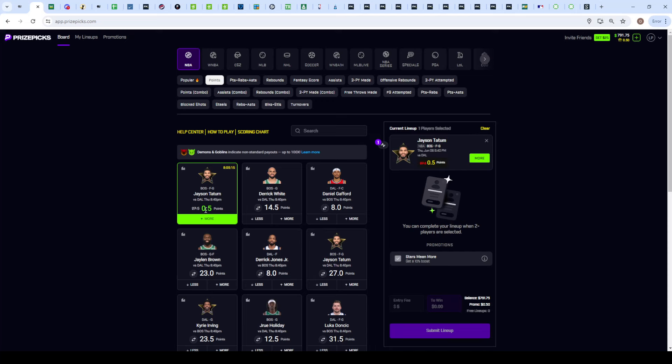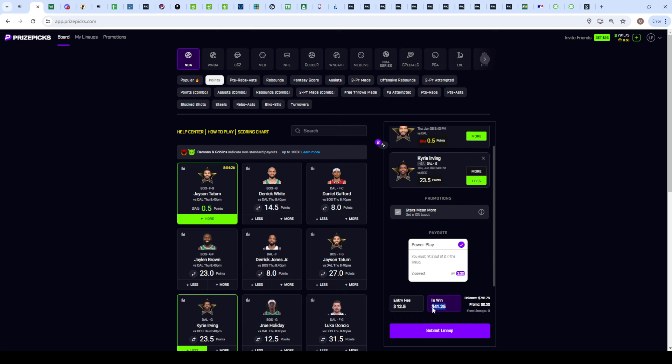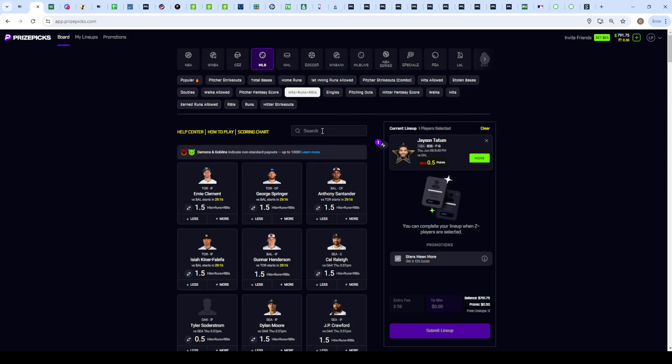For the Tatum free square strategy, take him over half a point as a lock, then pair with Kyrie on his over twenty-three and a half points for one slip at twelve and a half dollars. Then build a second slip with Tatum over half a point and Kyrie under twenty-three and a half points. No matter what, you're making money since Kyrie has no push line. You'd get back forty-one dollars and twenty-five cents on one of the two slips, putting twenty-five dollars in total — an easy profit of sixteen dollars and twenty-five cents. If your unit is five dollars, use the first twenty dollars on this Kyrie over/under hedge and put the last five on the next slip.